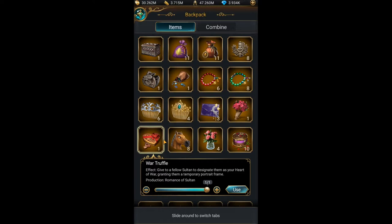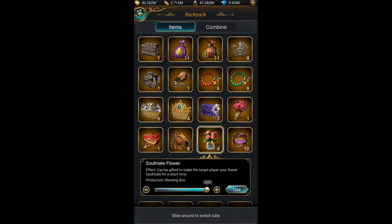Now I will show you the second method. For the second method you need to have in your backpack one of these items: War Truffle, Horse Head, Soulmate Flower, or stuff like this.